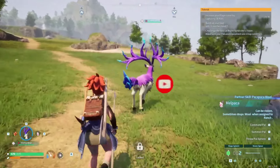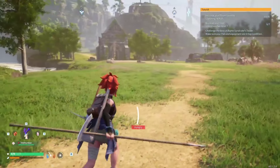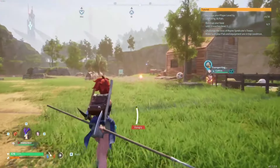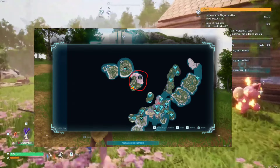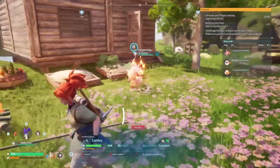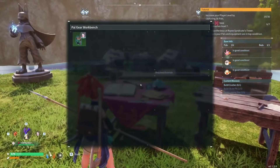Now let's embark on a journey to discover the whereabouts of Coal in the vibrant world of Palworld. Coal isn't scattered randomly — it has its own niche in the desert biome, located at the northernmost point of the map. This biome is not only home to coal but also hosts the mighty Anubis and other valuable resources like high-tier Pal oil.